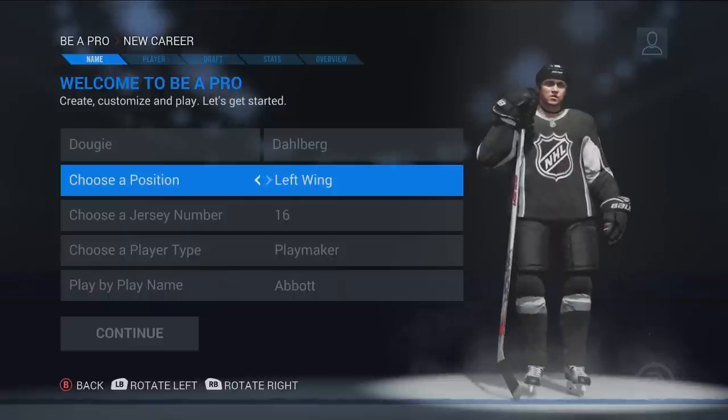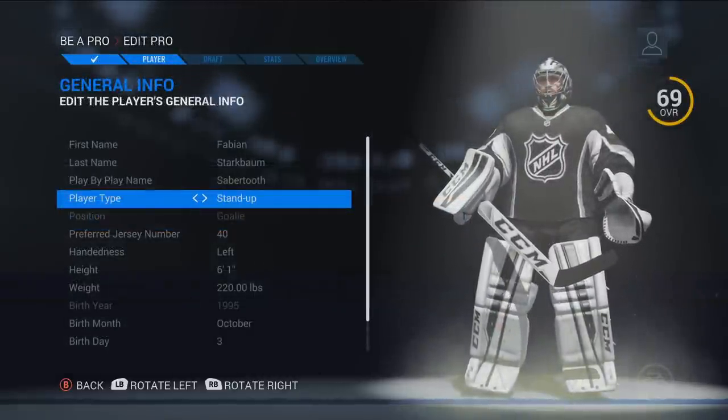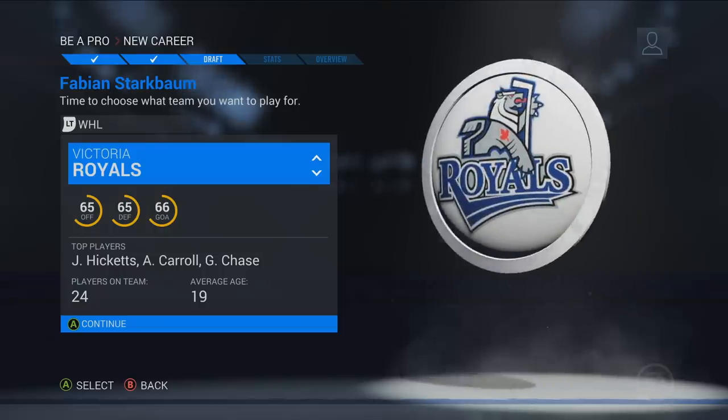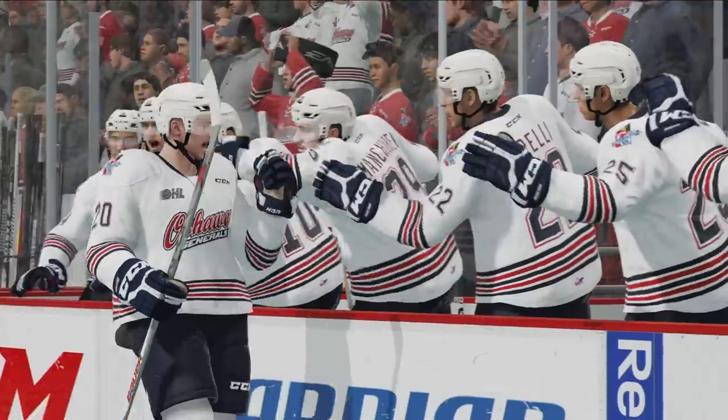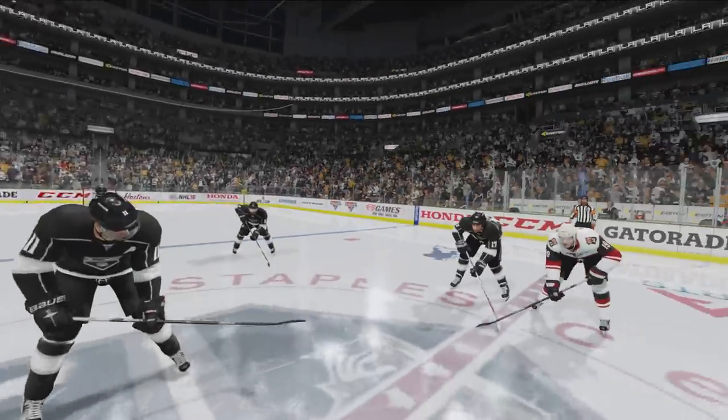Your career begins by creating your customized pro and choosing the position and player type you prefer. From there, it's time to decide your path to the show. Prove yourself in the junior ranks to earn a high draft position, or head straight to the pros and battle for your spot in the NHL.